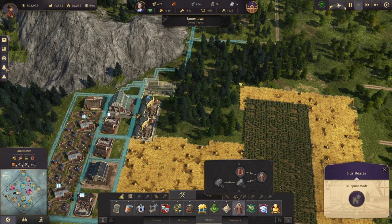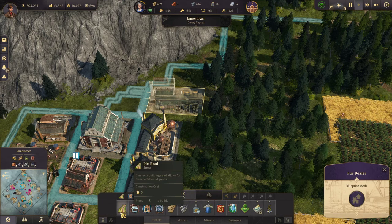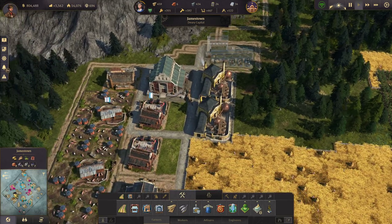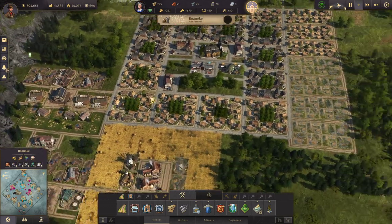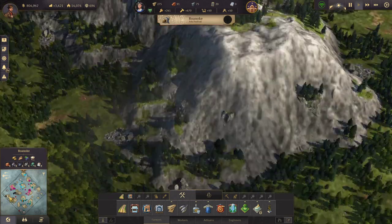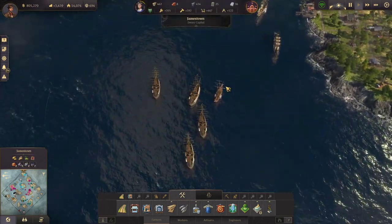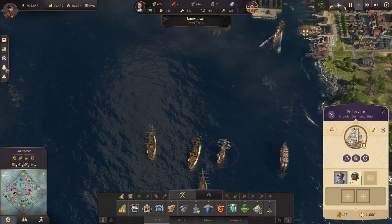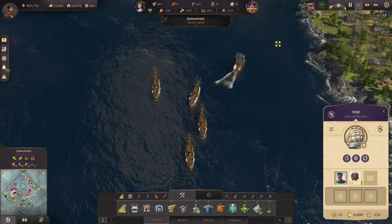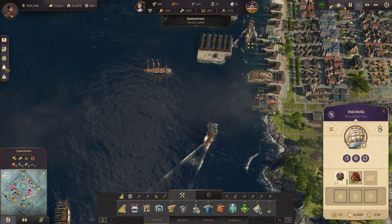Let's check out the fur situation. We have 33 and cotton fabric is doing well, but we don't really have a surplus of fur coats. I want to build another fur dealer, ideally in a good spot with good access to a warehouse. Bricks are kind of an issue right now — this one only has one brick maker, this one has two. I think I want to bring my flagship up here and get rid of some rum first.